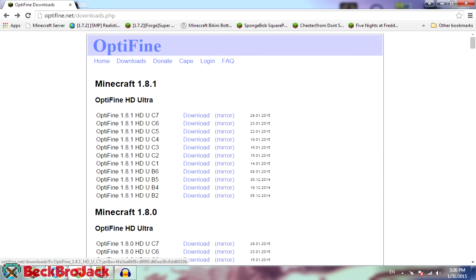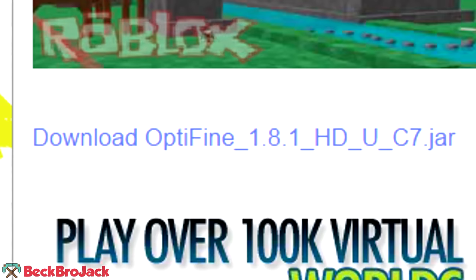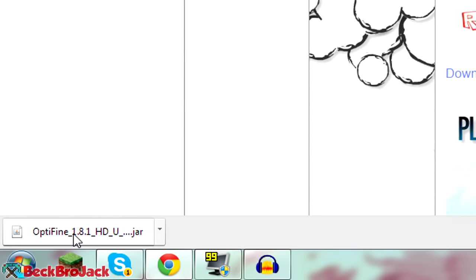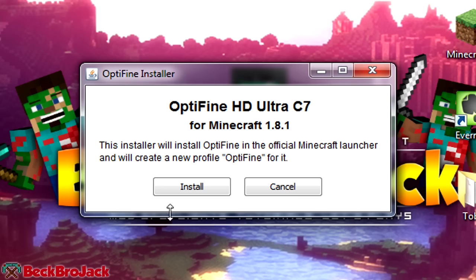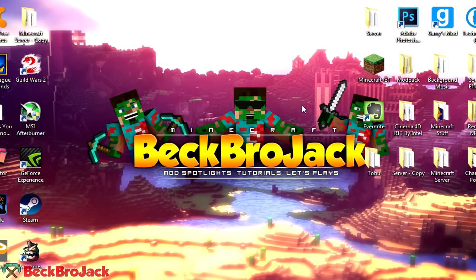I'm going to download the latest version, 1.8.1 HD — the U stands for ultra. I'm going to use the mirror version since I've been having a little bit of issues with Adfly. Hit download, go to the bottom left of your screen, hit keep, and then once it finishes downloading, left click on the jar file. Close the page — it's really super simple. All you have to hit is install right here. You will not get any viruses. It will say it has been successfully installed, and that's really it — the mod is installed.